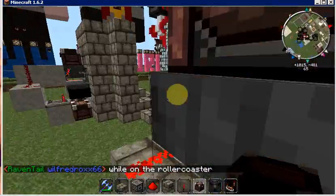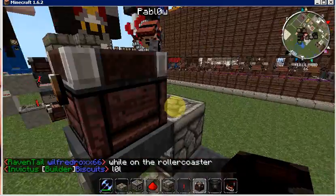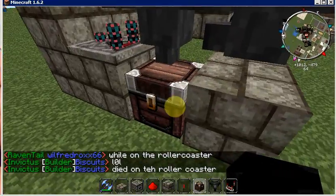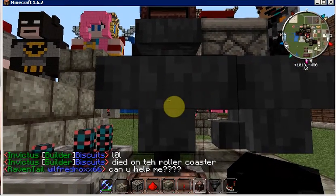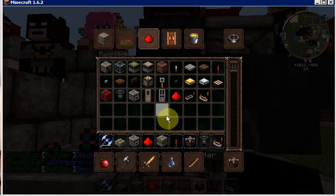This top chest is the item you're going to give out, and this bottom chest is the collection point. You're going to put 21 items inside this hopper, just like any other item trader.